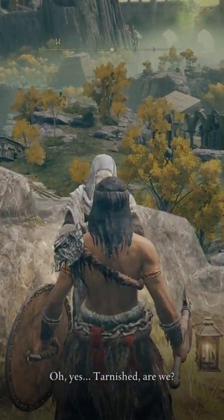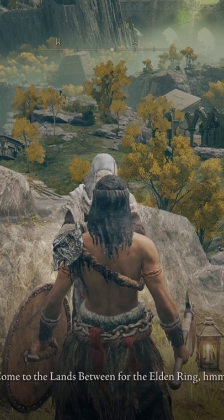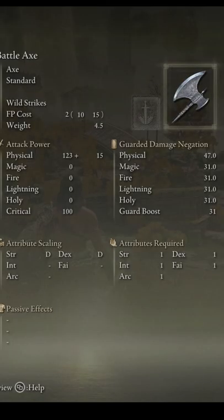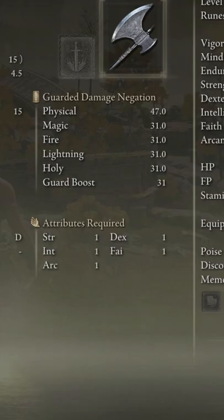While he's in dialogue and talking to you, if you type up, up, down, down, left, right, left, right, A, B — all weapons and items will come with zero scaling. Literally, you only require one strength to wield this battleaxe. Nice.